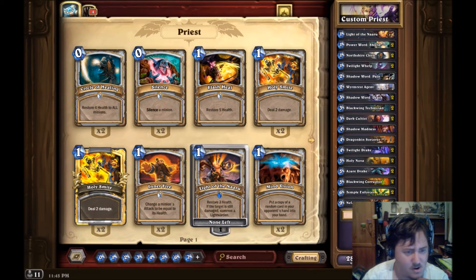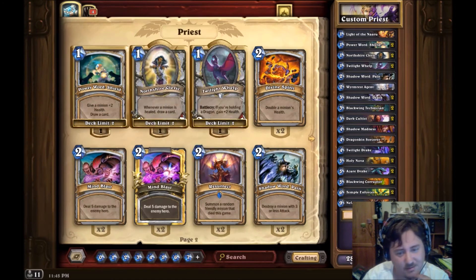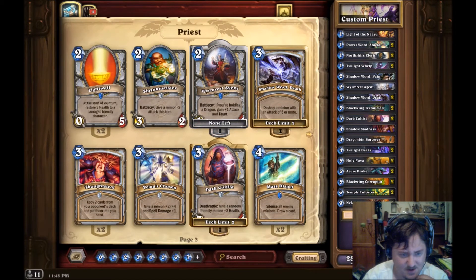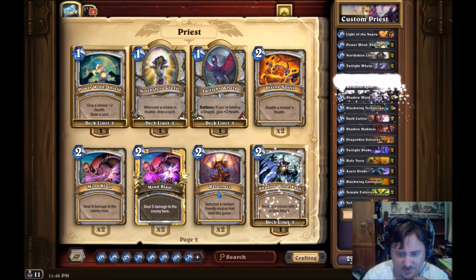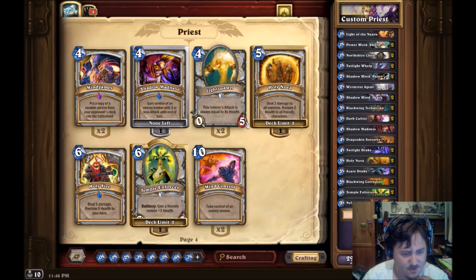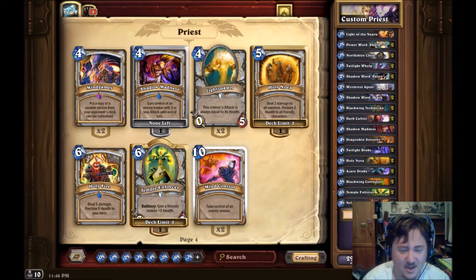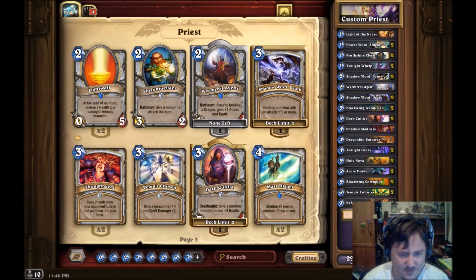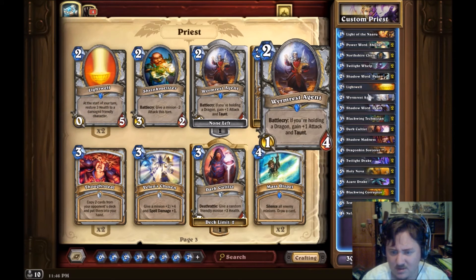Throw in a Light of Naaru - that would be nice to get rid of the zero-nine near the end. They don't have any heroes. I'll throw in a second Shadow Word: Pain. Do I have any Shadow Word: Death in there? I've got my two. That could be useful - I could take control of an enemy minion but I don't think we can get that far anyway. Probably a couple of light wells would be nice. Let's try that one.